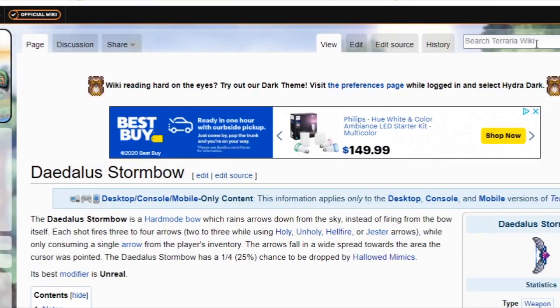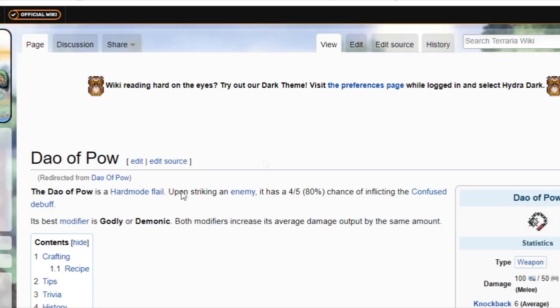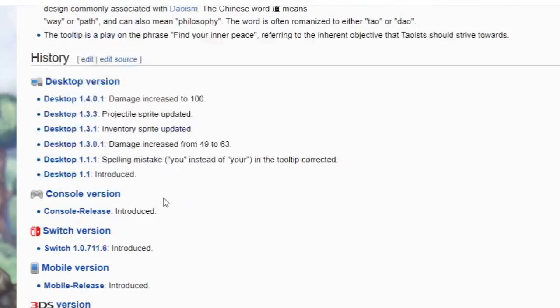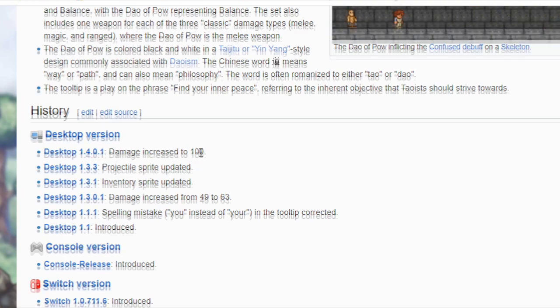But on the opposite side to balance it out, the Dao of Pow has really been buffed — it does 100 damage now. It was increased from 49 to 63 back in 1.3, but now for 1.4 it's gone from 63 to 100.